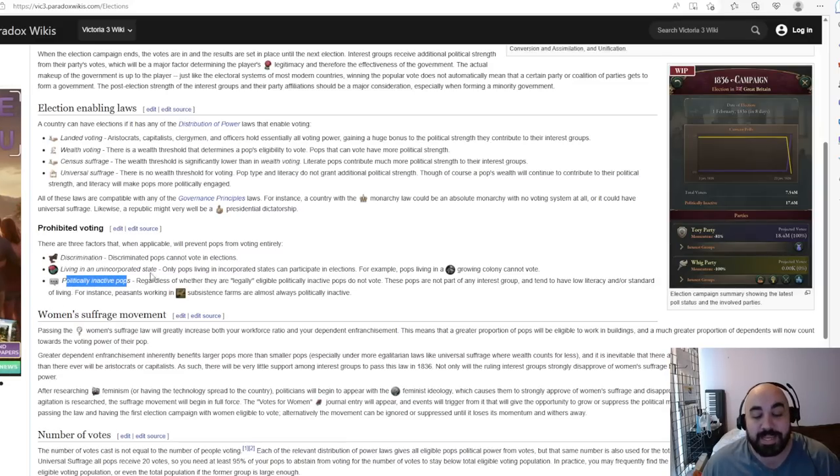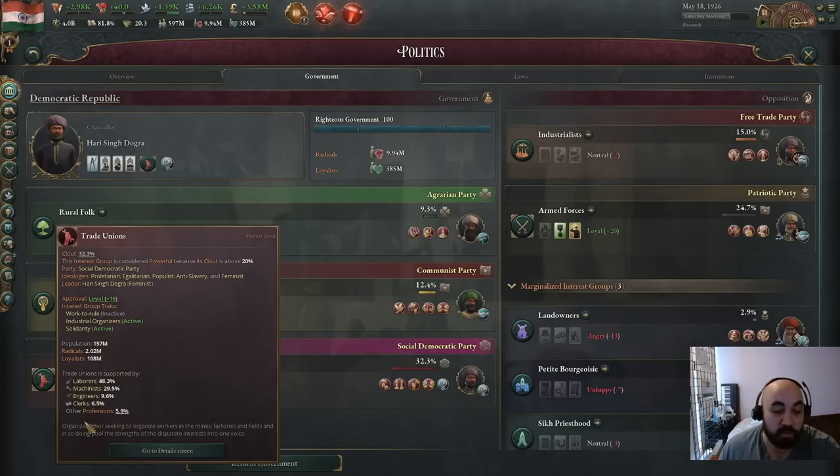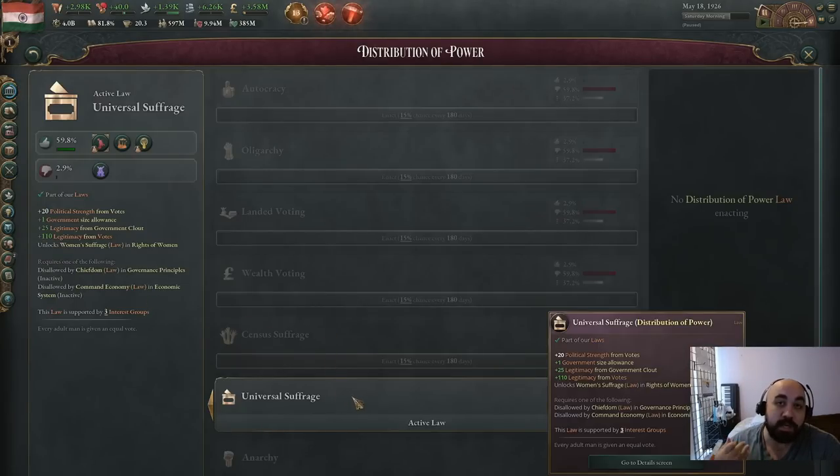To unpack why determining clout through wealth and votes is significant, we need to look at what types of POPs support the trade unions. Nominally it's laborers, machinists, and engineers — but it's often in reverse order in terms of clout contribution. Engineers contribute the most to clout, then machinists, then laborers. This is important because more progressive voting laws help trade unions specifically, since a large share of their supporting POPs make very little money.